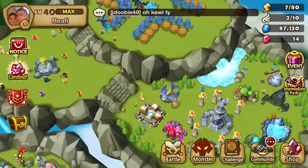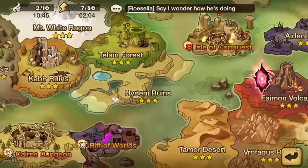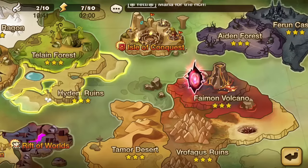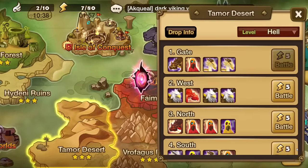You want AOE monsters. If you have wind monsters like Lucian, go ahead and do Hideni stage five. If not and you don't have any AOE monsters, you can do Tamor stage one with Rauk and stuff like that. Or if you have a Copper built up — if you build up Copper, he can actually farm in like 30 seconds on stage five. He's pretty good too.